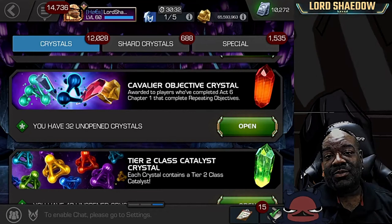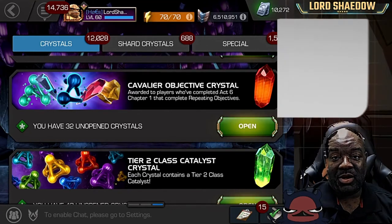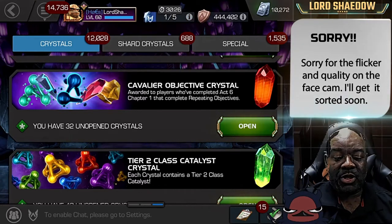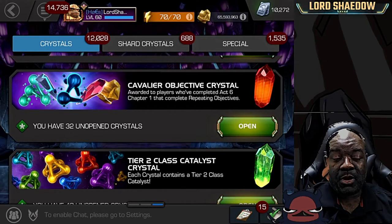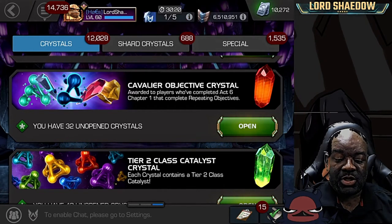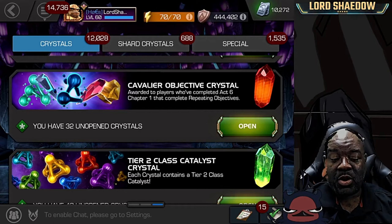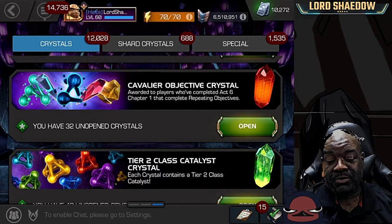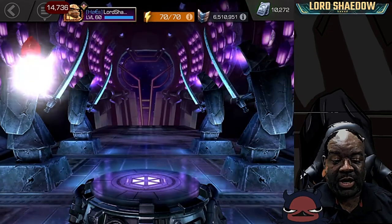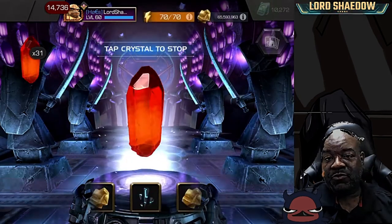Hey everyone, Shadow here, and welcome to another Marvel Contest of Champions Crystal Opening. In this crystal opening, we've got these Cavalier Objective Crystals. We get these from having completed Act 6.1 and these new objectives that have come into the contest. We've got 32 of them, so let's go ahead and start opening these guys up and spin a few of these out.